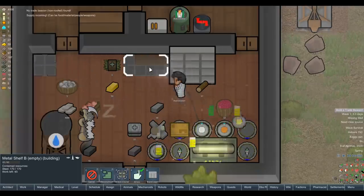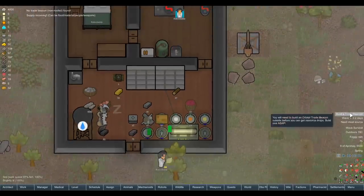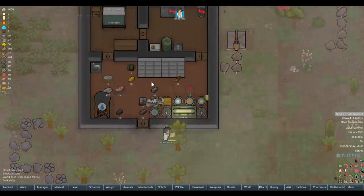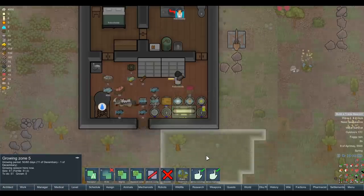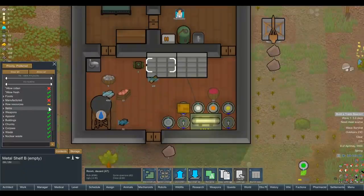We've got to build a trade beacon because we're on wave-based survival. 3.2 days - oh, this could be a concern. We'll set that to low priority. On this one we want to allow fresh foods, raw resources - that should just be plant matter. Can we put corpses on the small shelf? Our guy's a cannibal, so you know what? That's fine by me. No waste, no nuclear waste. Maybe if we're just doing it for food, I should take away the mechanoids and drone categories and work out what makes sense.